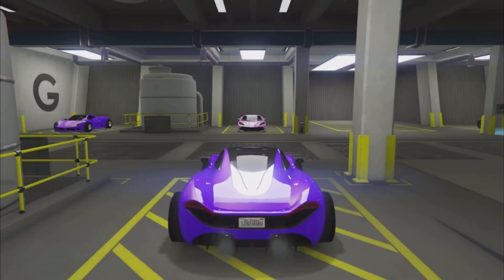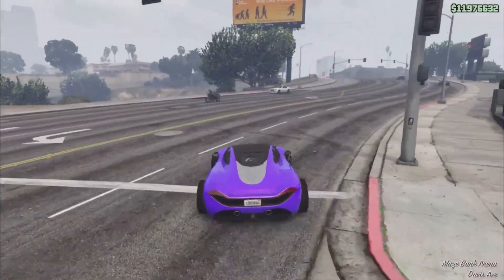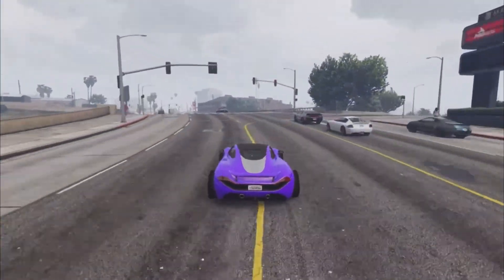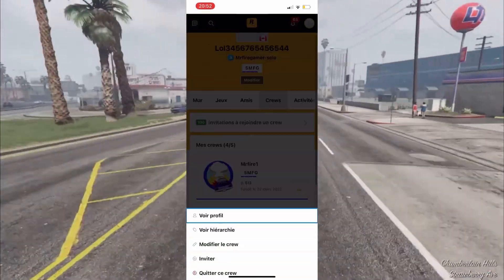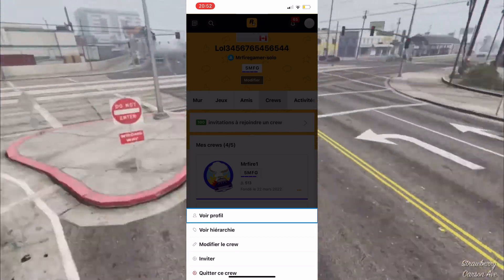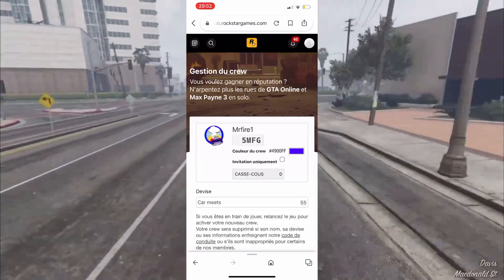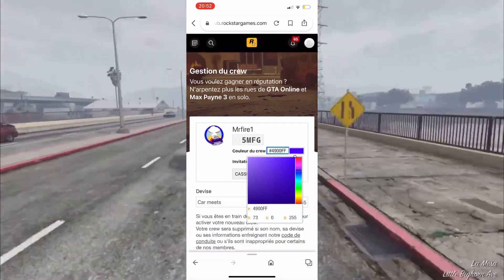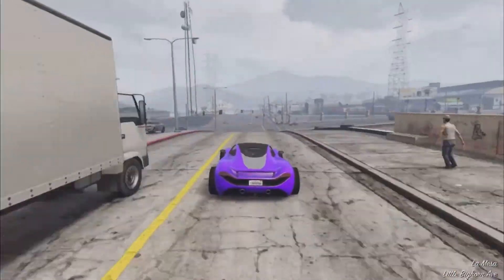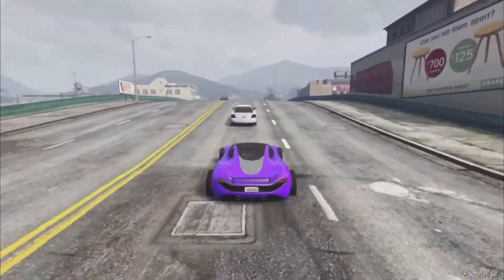For this method you're not going to need any requirements. Before we get into the video, I'll show you how to change your crew color — it's quite simple. Go to socialclub.com, log in with your PlayStation or Xbox info, then go to My Crews. Select Edit Crew and you'll see a box where you type in the hex code. I'll leave the hex code in the description and throughout the video for each color.